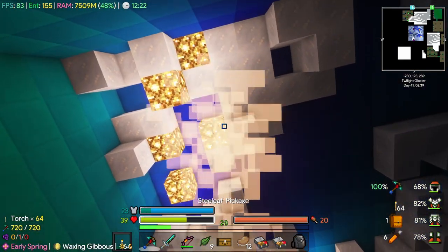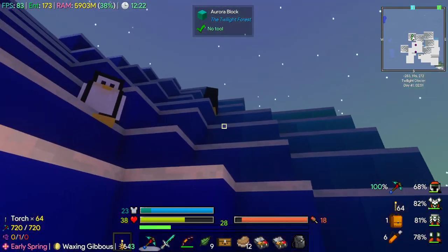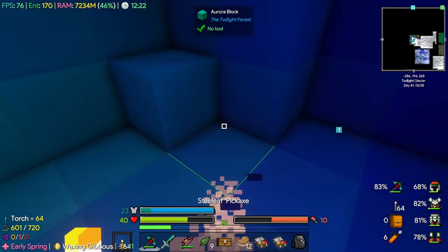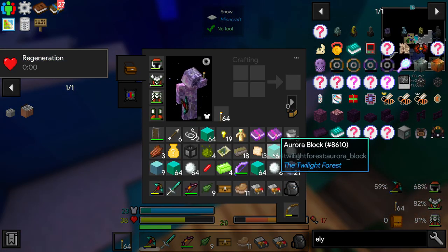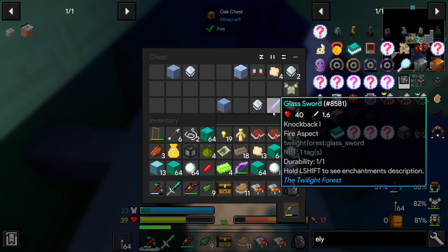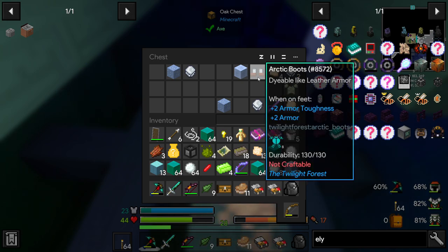Now we just need to get down from this tower. Might mine a bit of this - just because it's a cool building block. Inventory is pretty full. Now this is a powerful sword - 40 damage, but unfortunately it has one durability, so it kind of breaks after one or two uses. There's that armor that we can't craft.